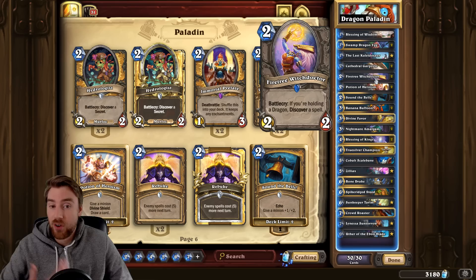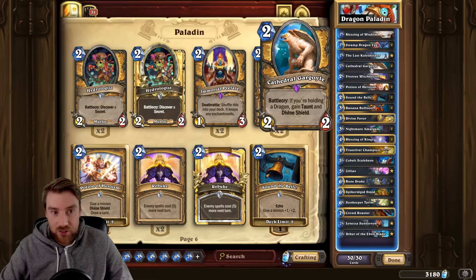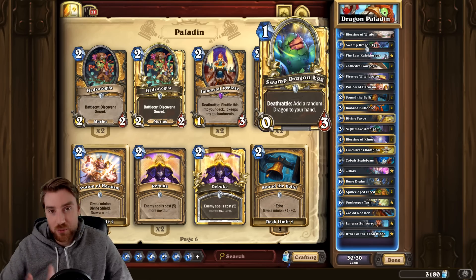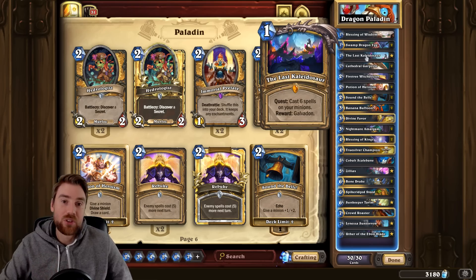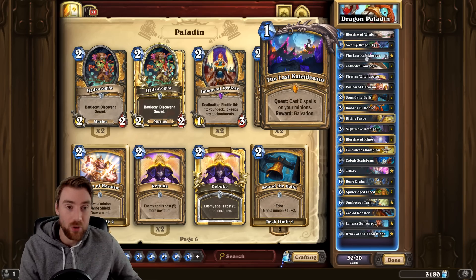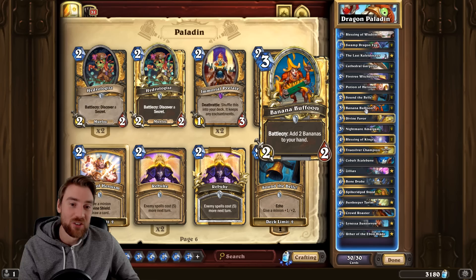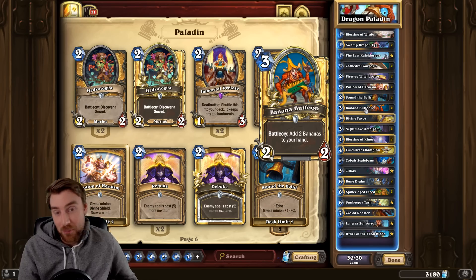A really good card introduced is Firetree Witch Doctor, which if you do have a Dragon in your hand is quite a powerful card to play on turn two. We've got some pretty good two drops, and also we can play Swamp Dragon Egg. I thought perhaps putting the Quest in here as well could help, because you can play these pretty good one and two drops and then buff them. I've also got the Banana Buffoon — the Banana Dude — he helps to buff and complete your Quest as well.